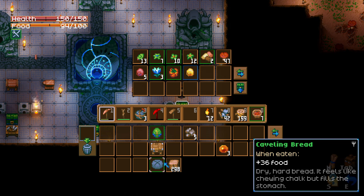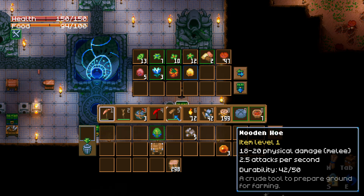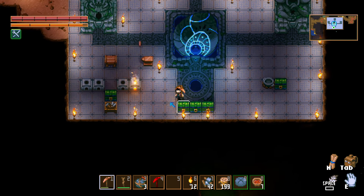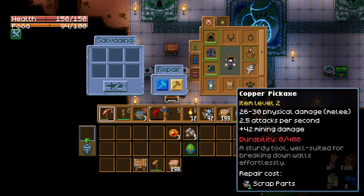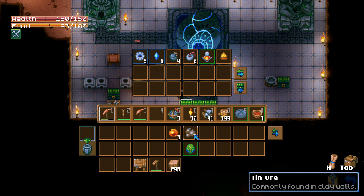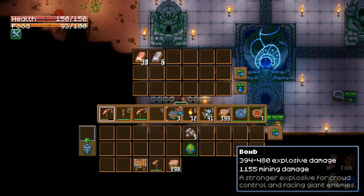I'll probably keep some dirt in my inventory, save some bread to eat, and keep the wood on me too. The wooden hoe I don't really need to keep. I'll keep the slime, and we want to try doing something with the egg. Let's repair some things on a repair station — I thought I'd have some slime left over but it's fine.